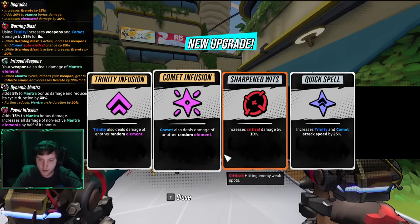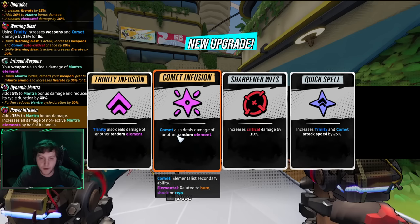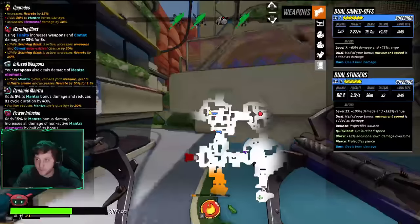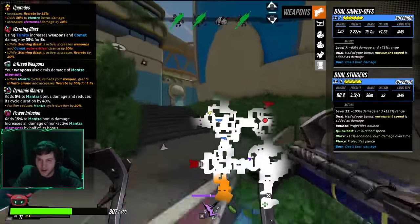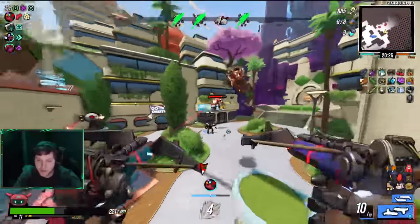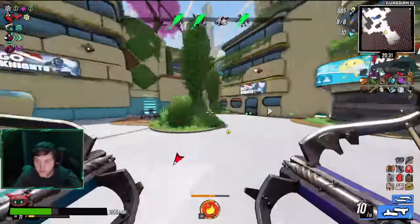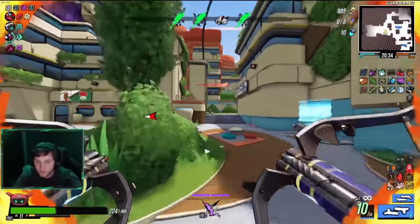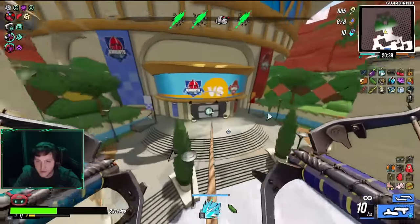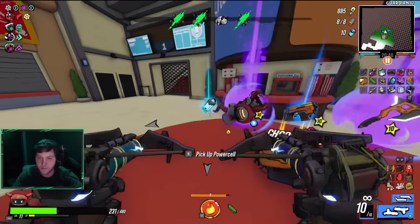Trinity Comet or crit damage? I'm going to go ahead and get Trinity Infusion out of the way to free up some more room. What's the one that increases damage by 20% for every status effect currently applied on a target? That one is incredible — I want to grab it. I don't know if we're going to get it this run; it's avoided us for so long. Big stadium moment.